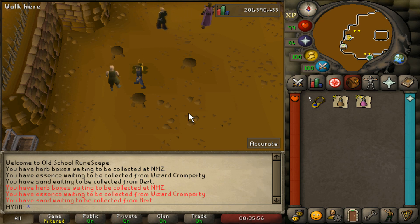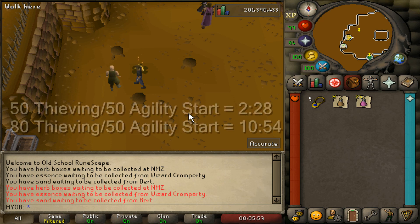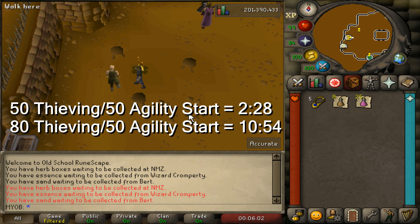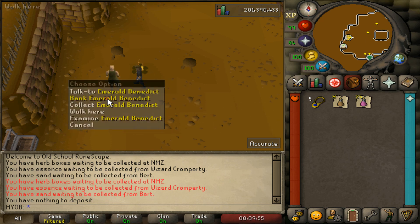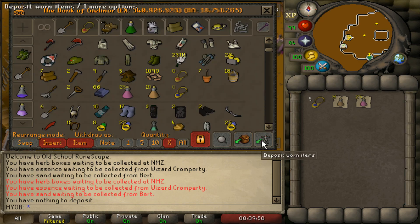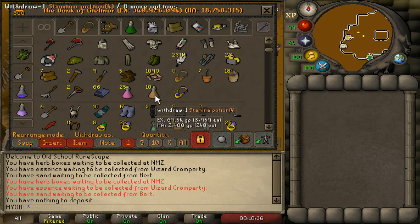I will first show you guys the low requirement route, which only requires 50 thieving and 50 agility. If you have 80 thieving and 50 agility, I will post a timestamp on the screen right now where you can skip forward, and this route takes about half the time to complete. Before we start any of the mazes, make sure to come to the west side here of the Rogues' Den and bank at Emerald Benedict, depositing all the stuff in your inventory as well as all your armor pieces.